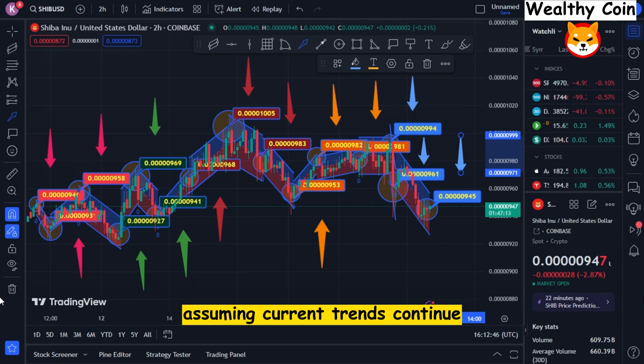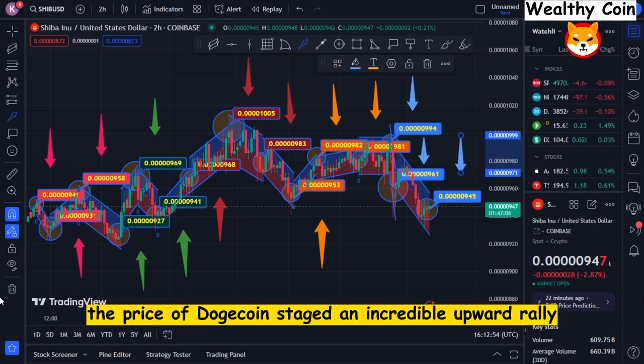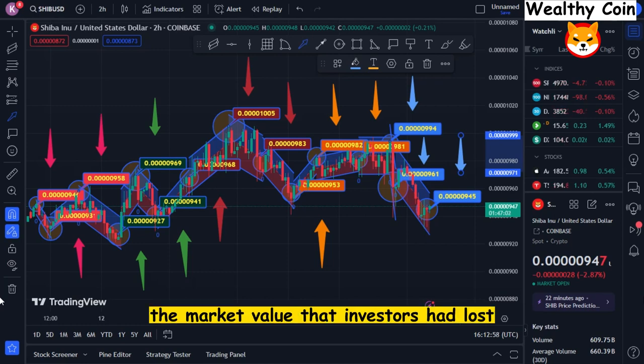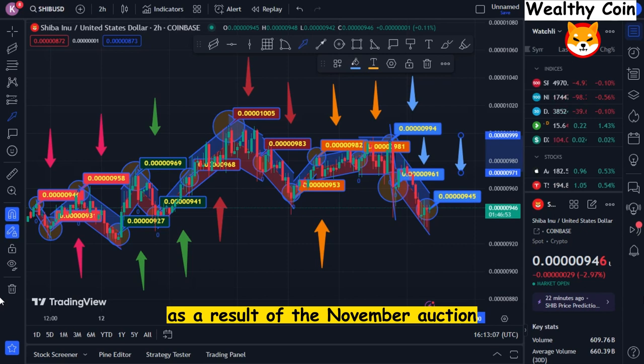Assuming current trends continue, SHIB has a chance to seize the market and rally while Doge is heading towards lower goals. In the fall, the price of Dogecoin staged an incredible upward rally, returning 180% of the market value that investors had lost. However, the price of Shiba Inu stayed the same, and SHIB investors saw a 25% drop in their investment as a result of the November auction.